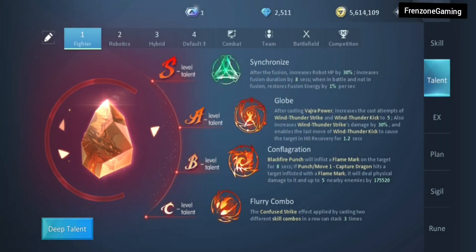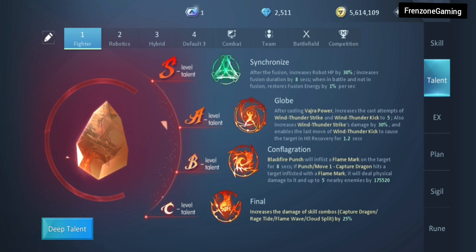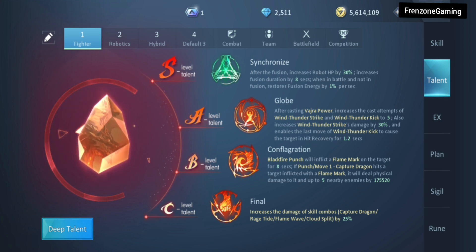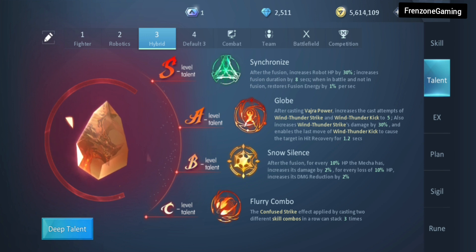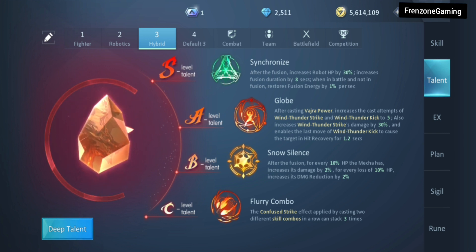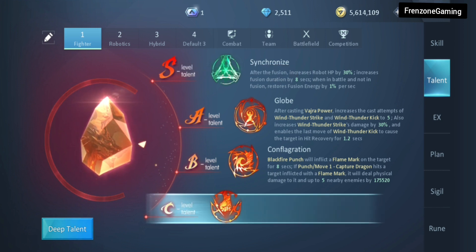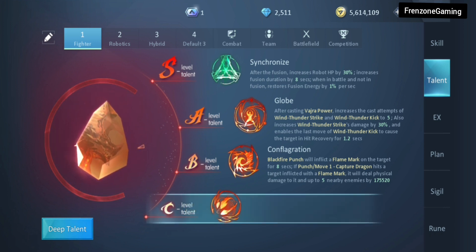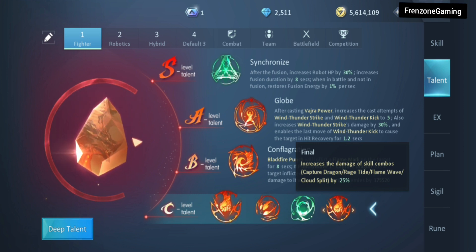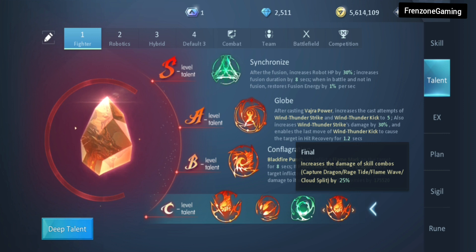For the talents of the fighter class, there are two main talent builds I use, with a third that's a work in progress. The first is the fighter build, the second is robotics, and the third is hybrid. I use the fighter build for almost all PvP, robotics for PvE, and hybrid is something I'm working on for both. For the fighter build, I use flurry combo. The alternative is 'final,' which increases the damage of all your combos — punch, kick, whatever combination — by 25%.